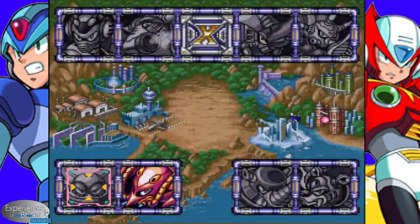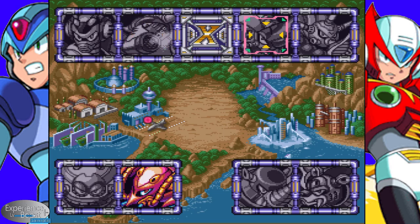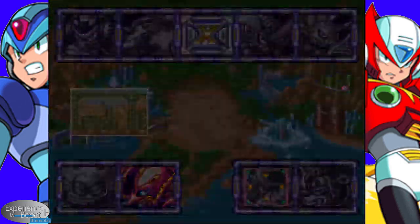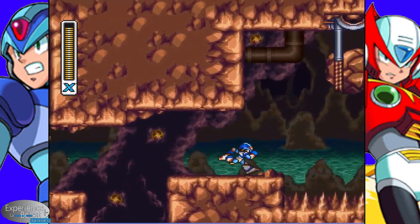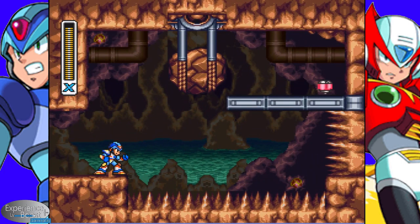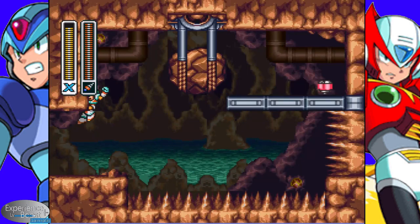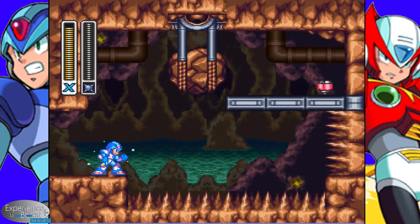That knocks another Maverick out of the ring — another win under our belt. With that, we got another power. Honestly, this is one of my most favorite powers in the game. It's fairly useful in its utility. It's Triad Thunder — gives you a nice little shield that you can use. Unless the enemy is really powerful, it will tear through a lot of enemies, meaning that you can just dash around and use it. It also has a second utility, which I'm going to demonstrate by going back to Tunnel Rhino.